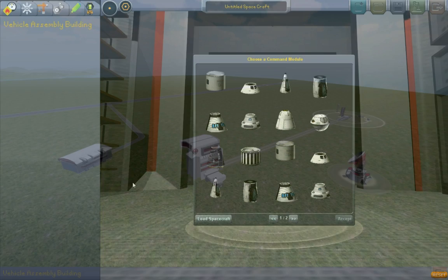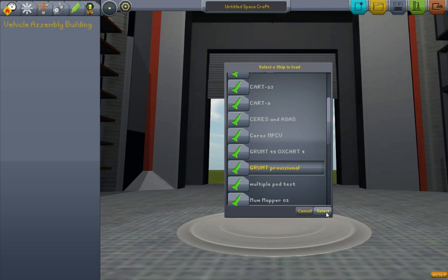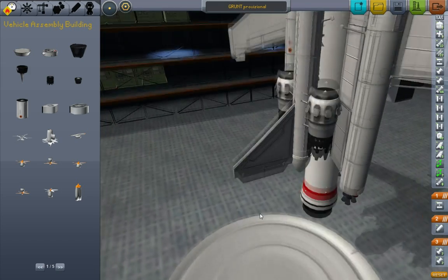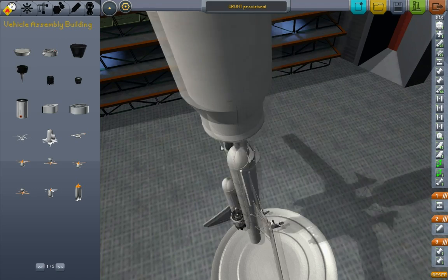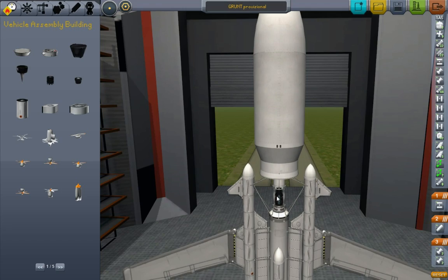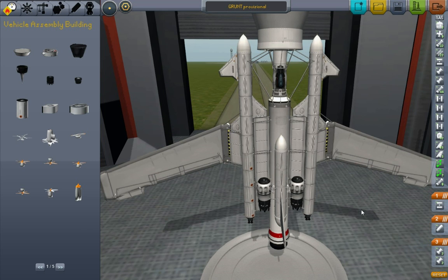Here's what I'm going to try: I just copied the grunt provisional design from the space plane hangar over into the vehicle assembly building. Maybe doing the vertical takeoff from the tower will make a difference. That means I need this thing to be backwards so it doesn't embed itself into the tower. Okay, third — fourth — whatever it is, let's launch this thing.